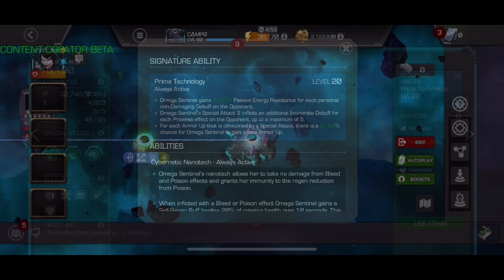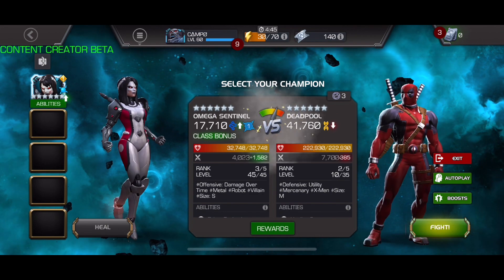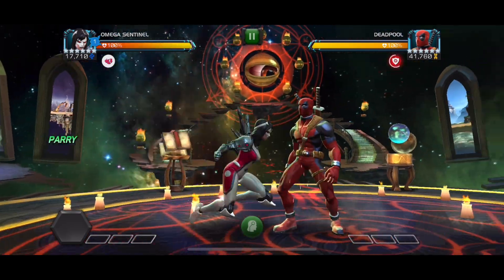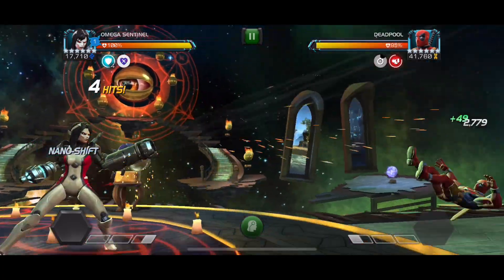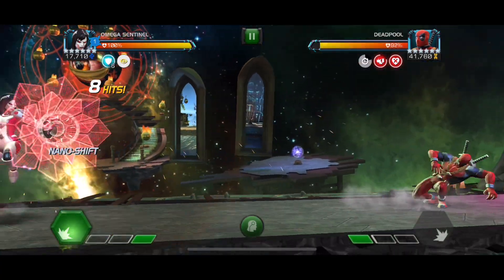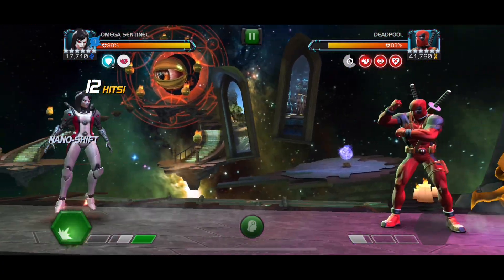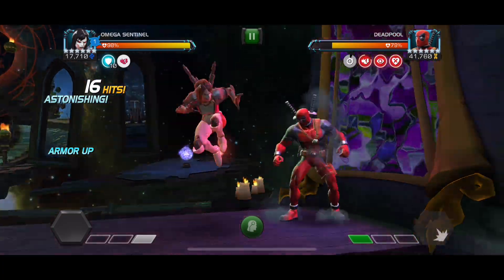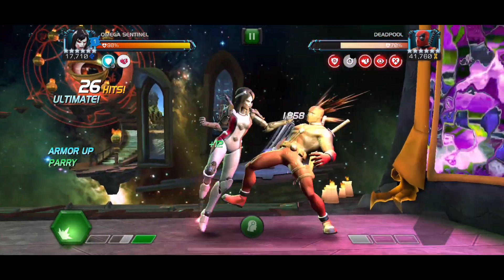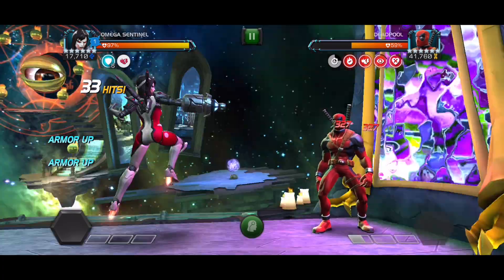We're now going to move on to her rotation and look at how this all works together. We're going up against Deadpool with about 200k health. Start with medium-medium — it applies Cowardice. Heavy attack puts the pause timer on and switches modes. Next medium-medium puts a heal block. Another heavy attack puts the pause timer on again. We are now in miss mode, so that puts the Tracking debuff. We do one more heavy attack. Then four light attacks, which puts another refresh timer on. We throw the special one, which consumes five armor-ups and gives everybody full duration.